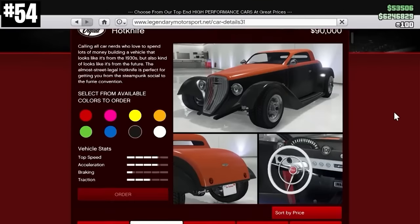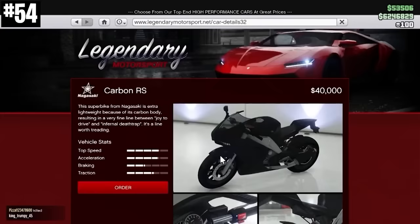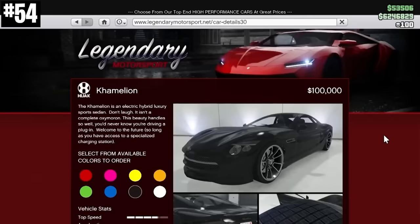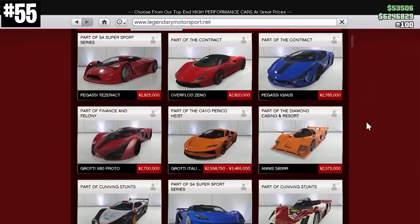For about one year after Grand Theft Auto V came out, Rockstar made three vehicles exclusive to players who ordered the Collector's Edition: the Carbon RS, the Hotknife, and the Chameleon. But about a year after launch, Rockstar made these available for all players to purchase.